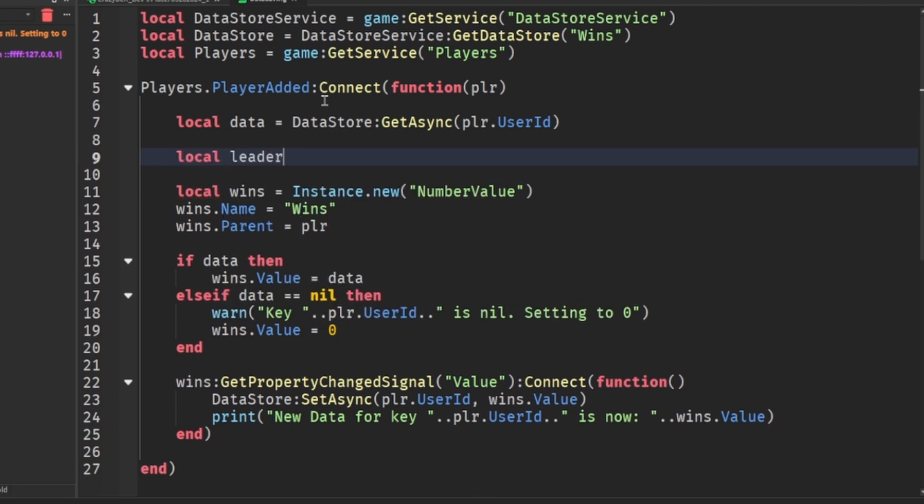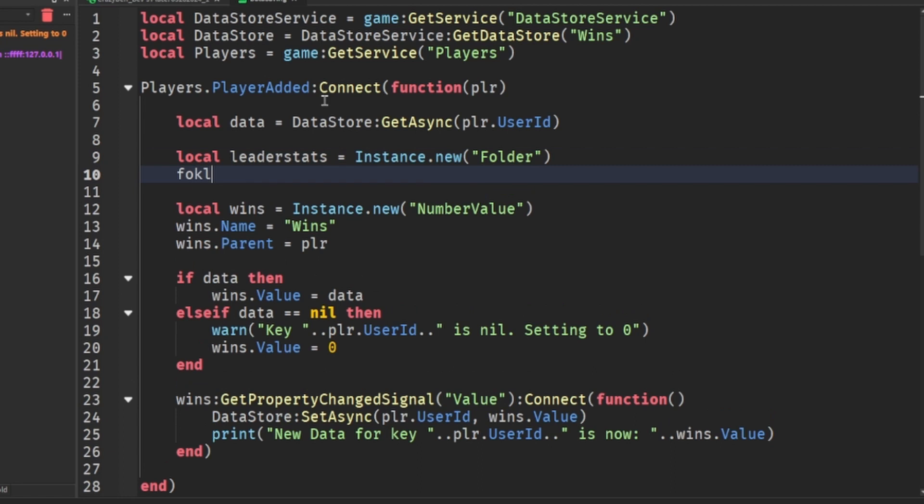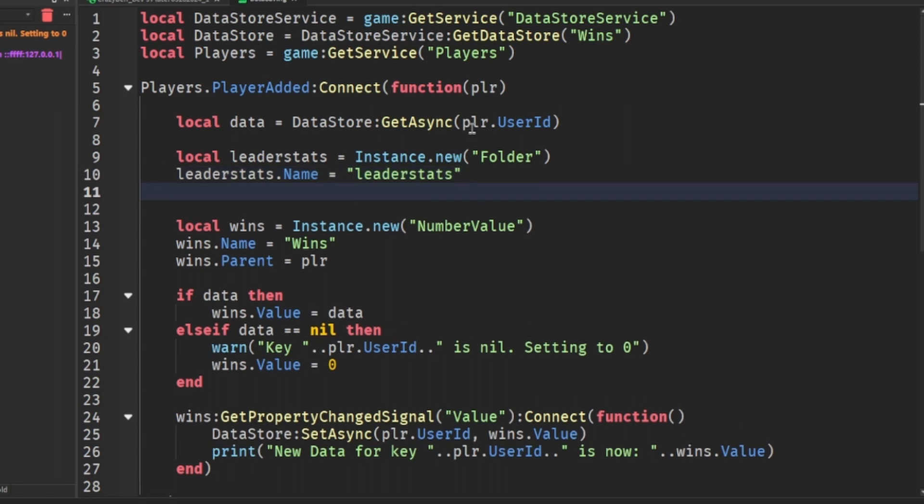Create a folder: local leaderStats = Instance.new('Folder'). Set leaderStats.Name = 'leaderstats' and leaderStats.Parent = player.